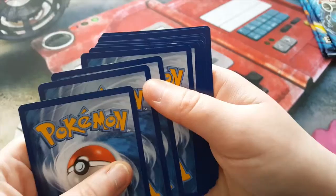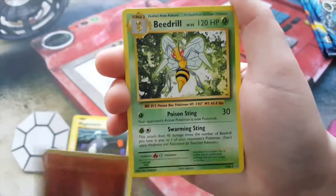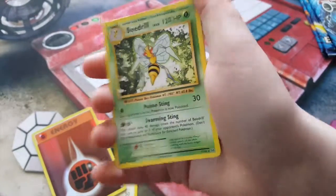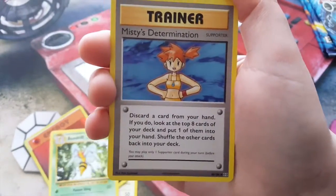Whoa, look at that — good damage on those two cards. Okay, it's not the rare card. We have a Magnemite, Fighting Energy, Beedrill. Oh, I did this wrong didn't I? Oh well — our rare is the Beedrill anyway, because I got so mesmerized with the little dinks on the card. Our rare which is Beedrill. We have Misty's Determination.